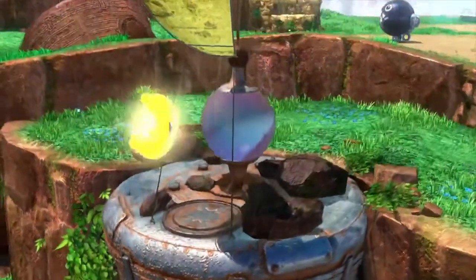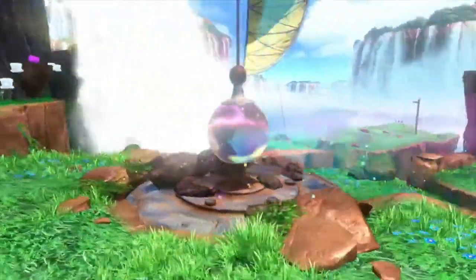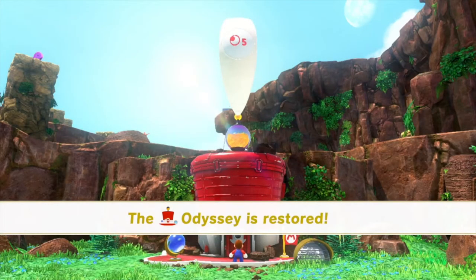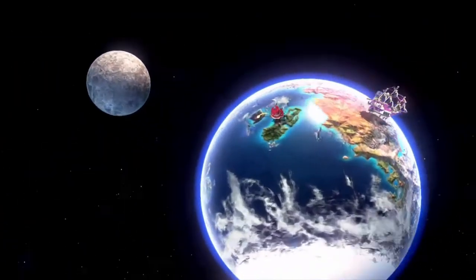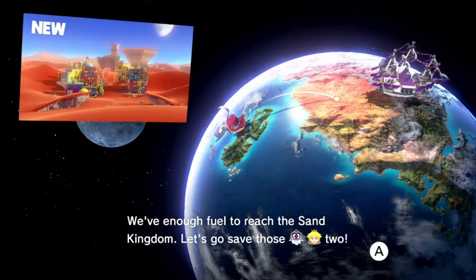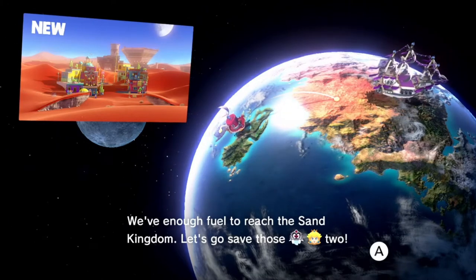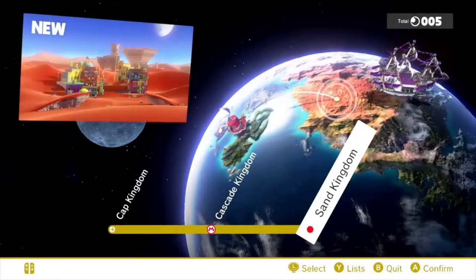We got the moon, and now we can go on to the next kingdom. The Odyssey is restored — we have enough fuel to reach the Sand Kingdom. Let's go save those two. Why don't you take the helm? Just select the Sand Kingdom and press A and we'll be off. Let's go.